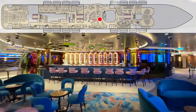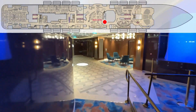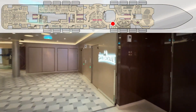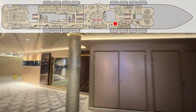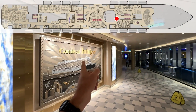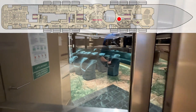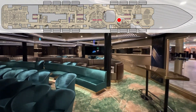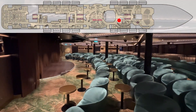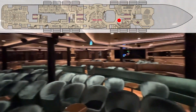The mid-ship elevators are right there. Over here on the right is your Punchliner Comedy Club. For reference, there's the Carnival Jubilee plaque, and that is your piano bar. Here's your Punchliner — Carnival is known for their comedians, if you didn't know. Really nice space in here; it seems like every seat has a decent view. So there's your Punchliner Comedy Club.